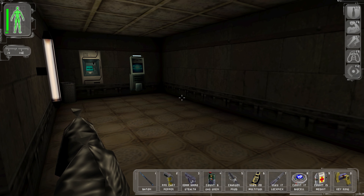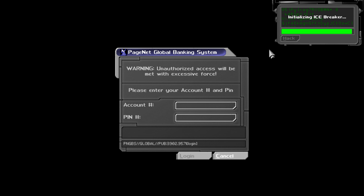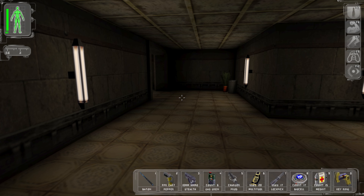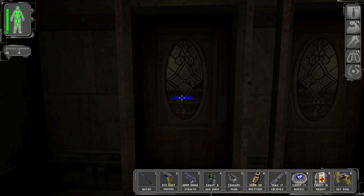I learned at UNATCO headquarters that you can hack ATMs multiple times, so I want to do that. There's 200 credits in here - we'll take it and close out before we activate any alarms. That would not be a good thing.